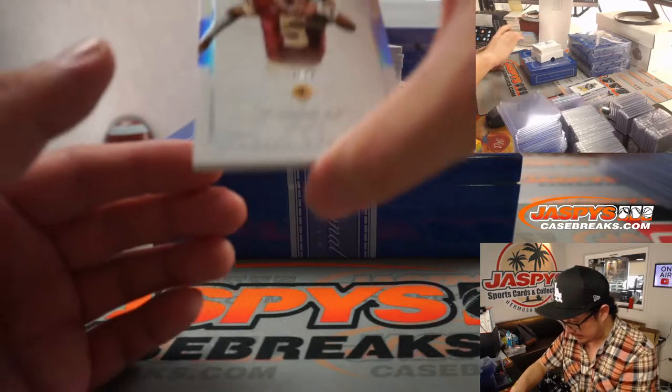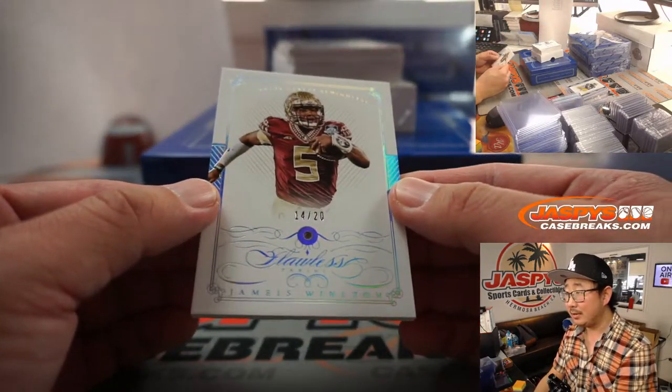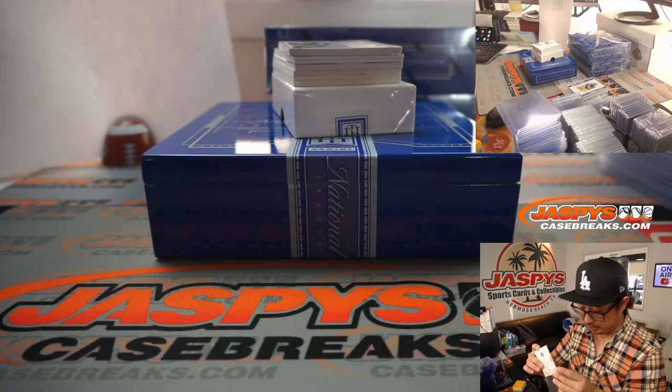We've got a diamond coming up. It's the famous Jameis Winston, 14 out of 20. A little diamond action going to Matt Buckler. Tried to trade, couldn't trade.